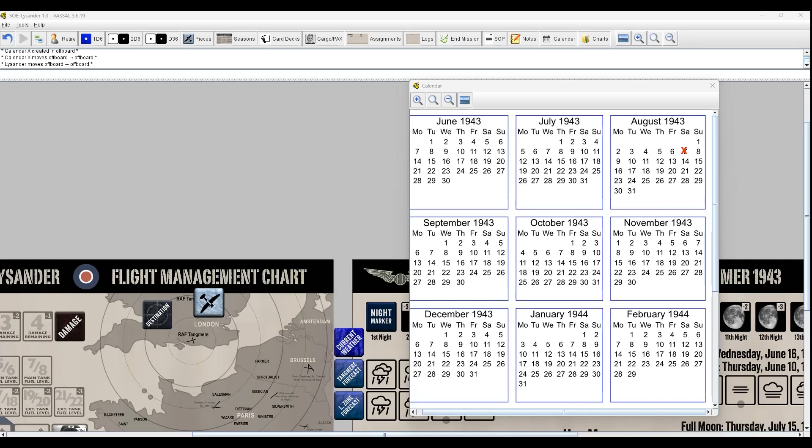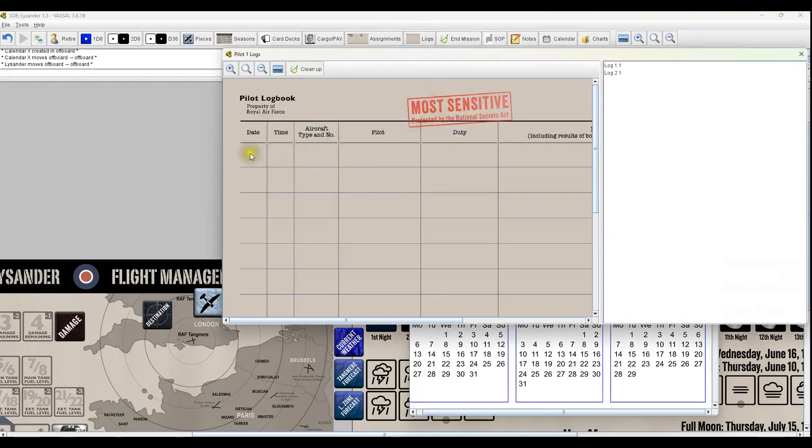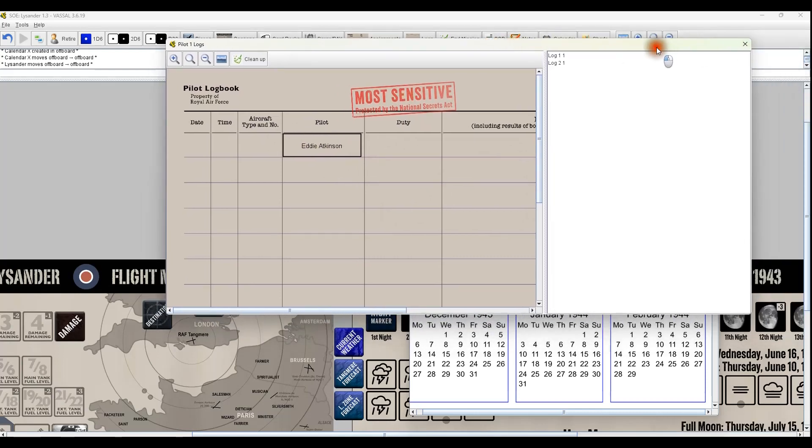Hello everybody, welcome back to SOE Lysander by Historic Wingsters. I'm McThomas Van Hare, starting another campaign. We got a new set of pajamas last mission, so I'm going to be rolling up Eddie Atkinson. I had to get the name first so I know what to call the video. I already did that and I'm going to roll him up.